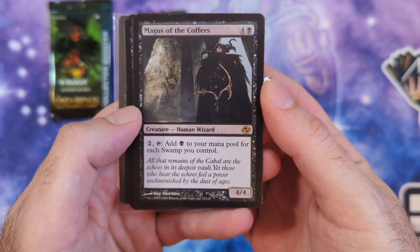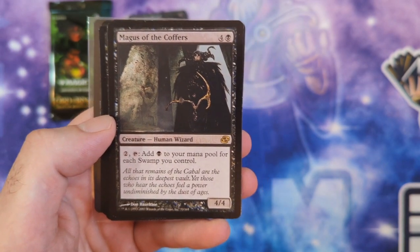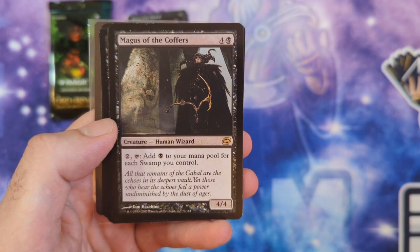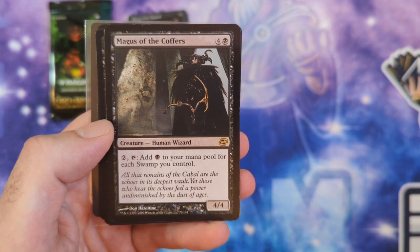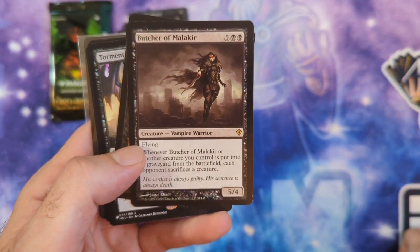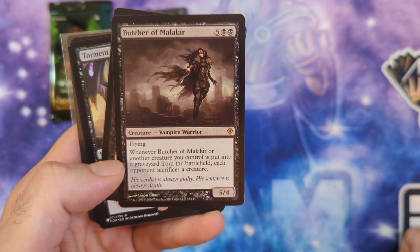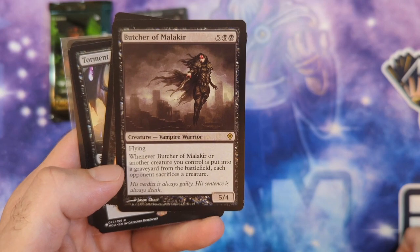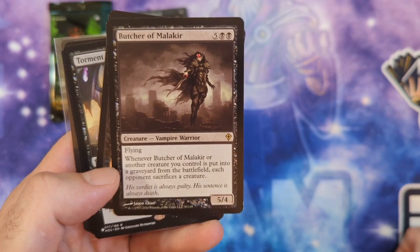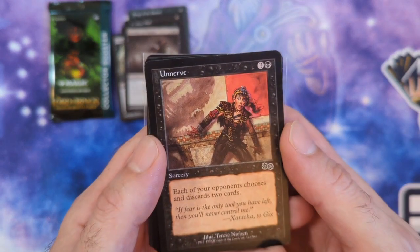We got Magus of the Coffers—this is a budget Cabal Coffers. He is a 5 mana 4/4, so that is pretty slow. But for 2 generic mana, tap him, and you add a black mana for each Swamp you control. Cabal Coffers still runs a pretty penny so this is a solid alternative. Then we got Butcher of Malakir—5/4 flying for 7 mana—that's stiff. But whenever another creature you control is put into a graveyard from the battlefield, each opponent sacrifices a creature. That's for the Turgrid deck to keep up with the sacrifice mechanic.